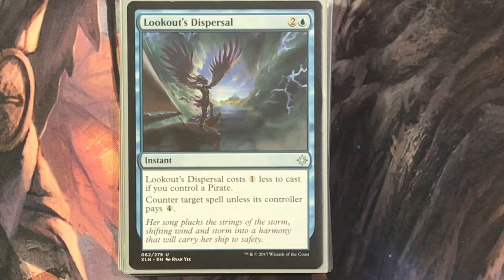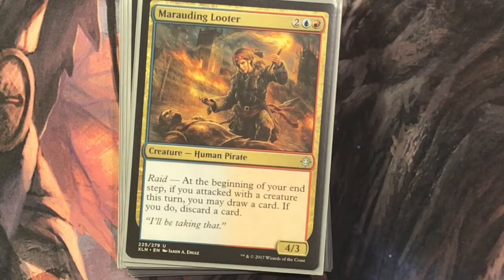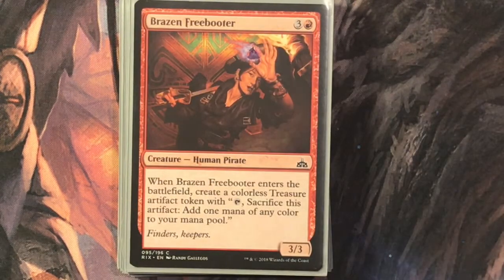Lookout's Dispersal is two and a blue, costs one less to cast if you control a pirate. Counter target spell unless its controller pays four — nobody really wants to pay four, which is why it's so good in the right deck. Marauding Looter is two, a blue and a red for a four-three pirate. At the beginning of your end step, if you attacked with a creature this turn, you may draw a card; if you do, discard a card. More looting — looting is fun because pirates.